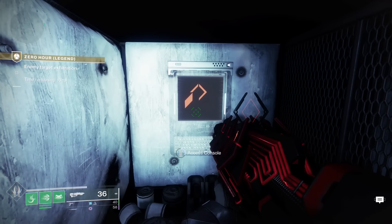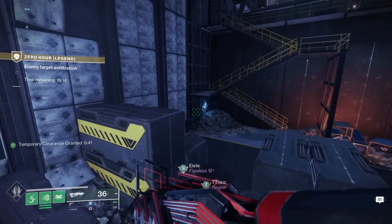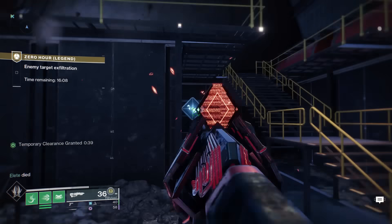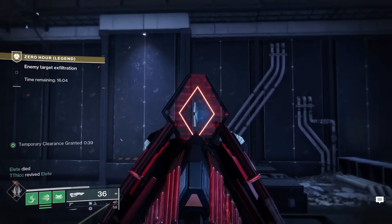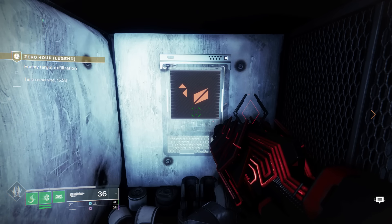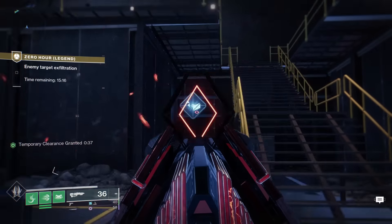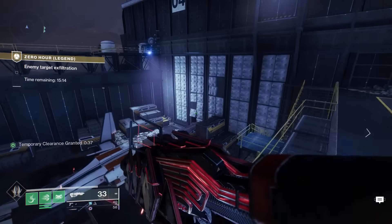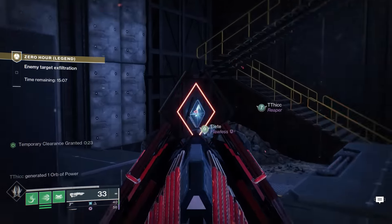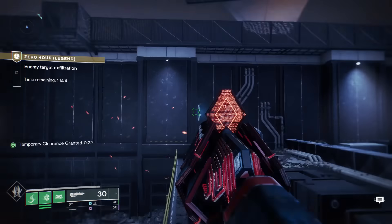When you access that console, you're going to have around 45 seconds to shoot the correct symbols. The three symbol locations are: one under the stairs, another one near those stairs, and the last one in the left corner. When you activate the console, look at the symbol shown on it and shoot the correct matching ones. Go back to the console to see the new shape, shoot that one, and then by process of elimination the third is the odd one out. Shoot that and you'll see 'sequence accepted.'